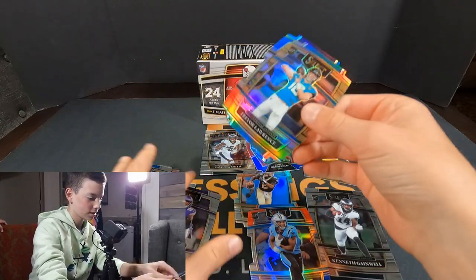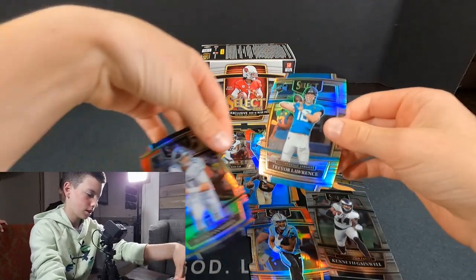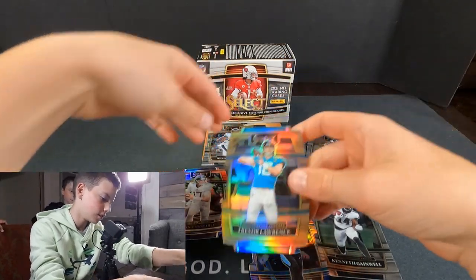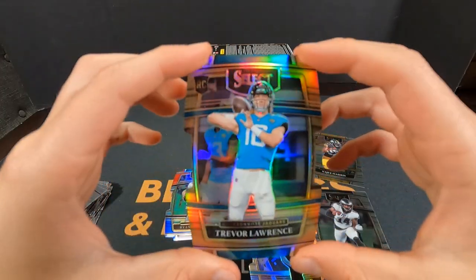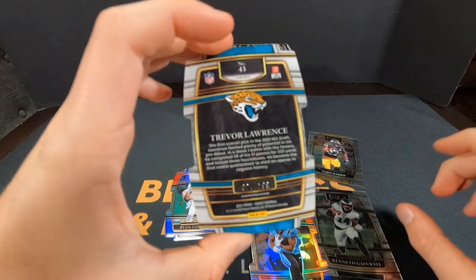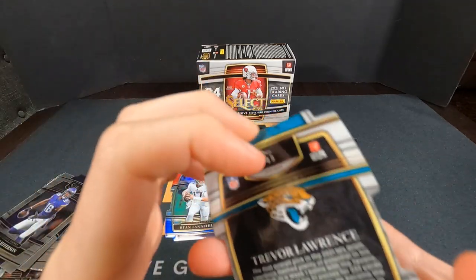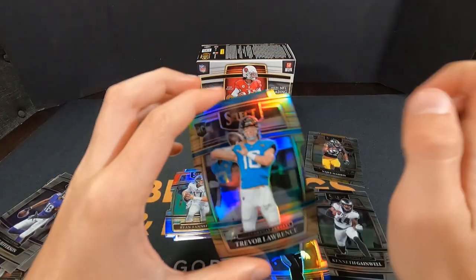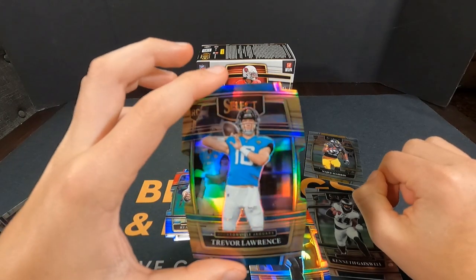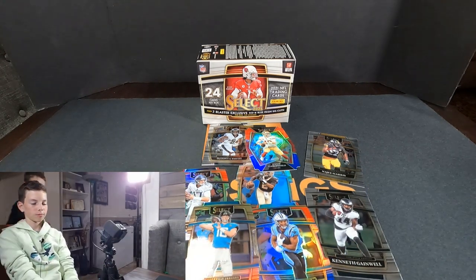Trevor Lawrence rookie — that is nice, very nice! Ryan Tannahill. Turn that Lawrence over please — out of 199, number 2 out of 199, that's a beauty! Concourse level, 199 — that's almost like a gold die-cut. Trevor Lawrence rookie, pretty good year. We're ripping that rookie season right here. Nice rip on that one!